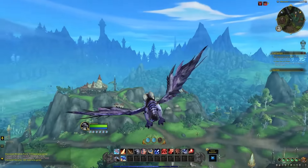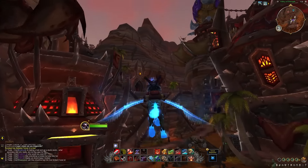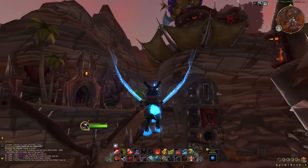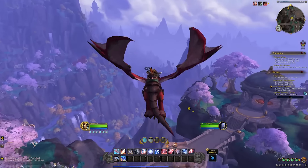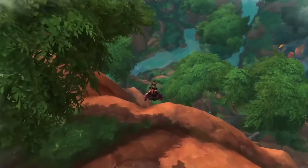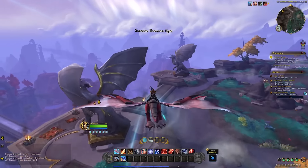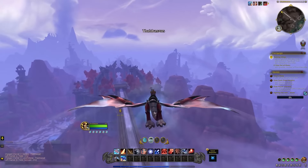Firstly, it's important to understand that Dragonriding uses a momentum-based system to keep mounts in the air, making it different to other forms of flying in World of Warcraft. When starting out, pick a high point to launch your drake and take an initial leap of faith. Once airborne, dive quickly to accelerate and reach maximum speed, indicated by visual effects such as wingtip contrails and a glow around the drake's entire body.